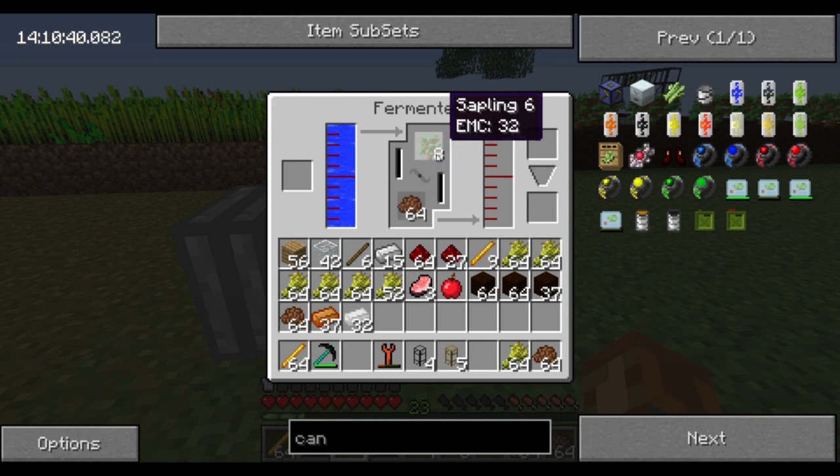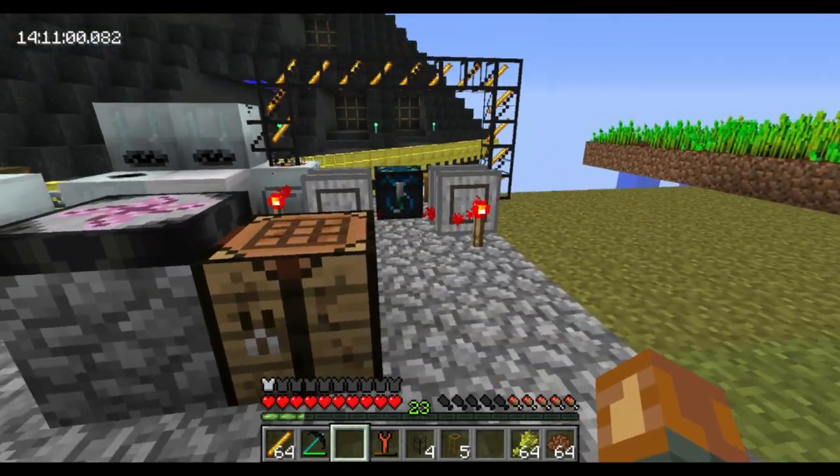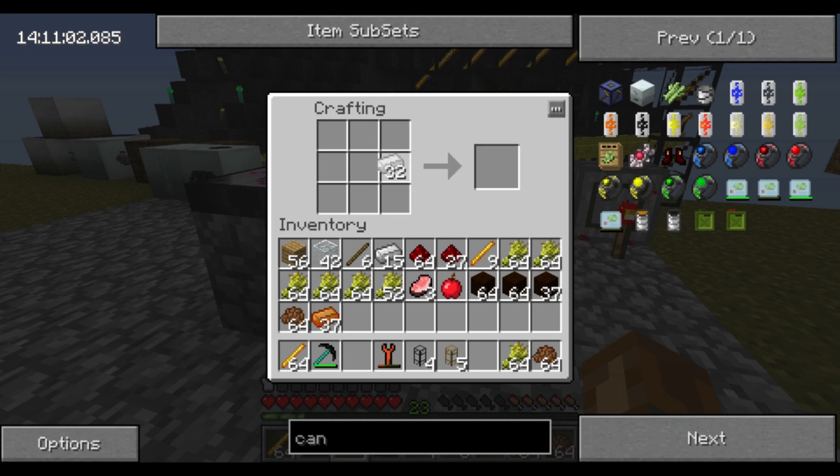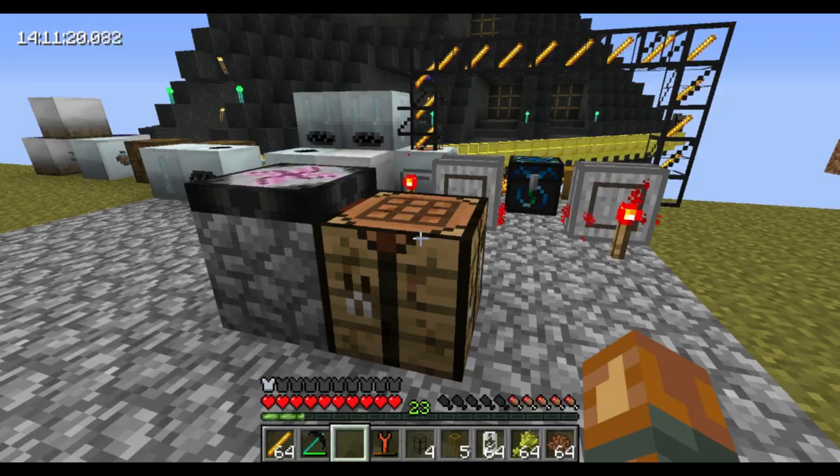Then you put your stuff that you want to grind up here — this can be saplings, wheat, cactus, sugarcane, mushrooms, or plant balls. I have no idea what plant balls or compressed plant balls are. You place those up here and it will grind this stuff up into this little bar here, and that's where we're going to be putting our cans. We need to make 64 cans — that's going to be four stacks. My math was not correct, but that's almost close enough. So now we have 64 cans.